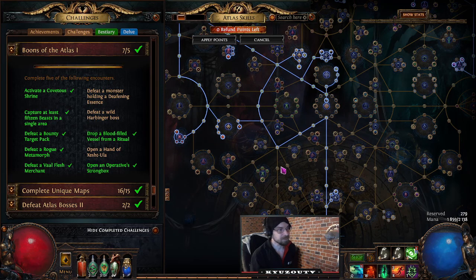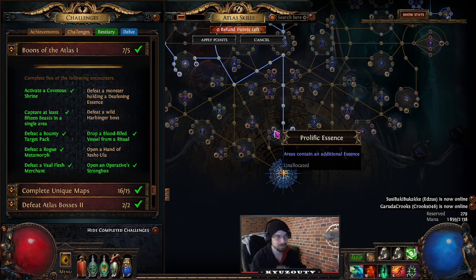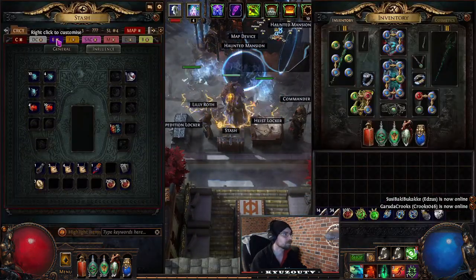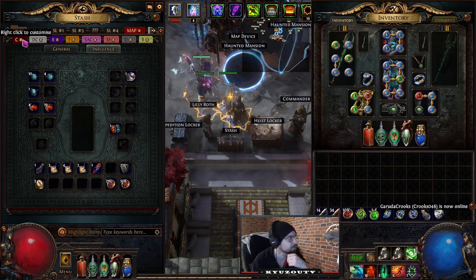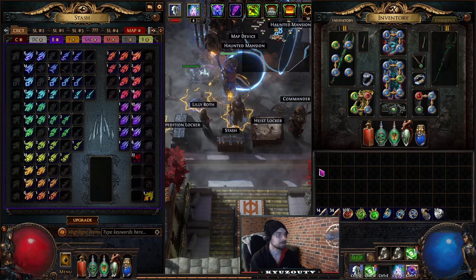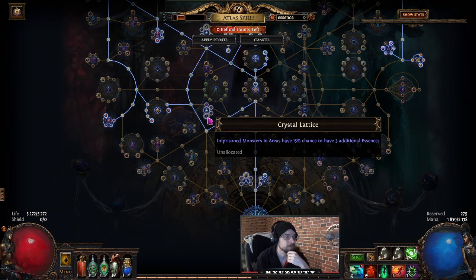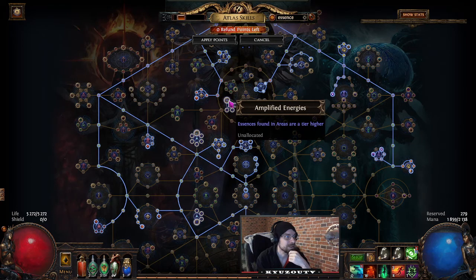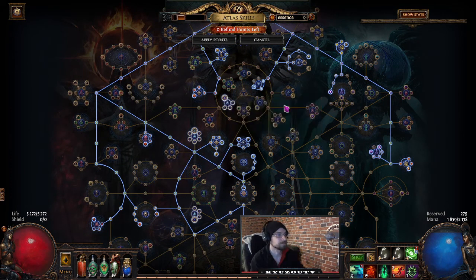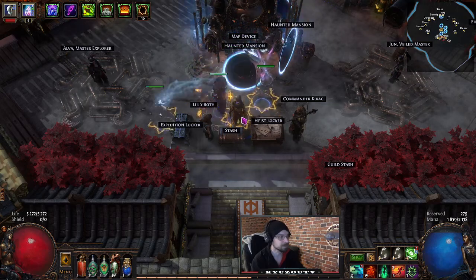Defeat a monster holding a Deafening Essence: grab the atlas node so there's always an essence in your map. Find a Shrieking Essence and use a Remnant of Corruption hoping it upgrades to Deafening. You can also grab 'Prolific Essence' and 'Amplified Energies' atlas nodes to speed up the process, or just skip those nodes and hope you hit it with the Corruption.